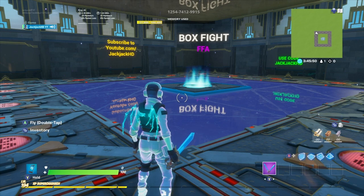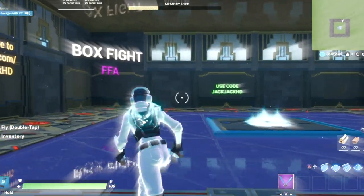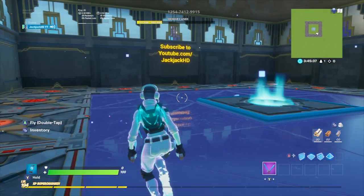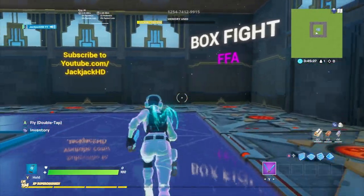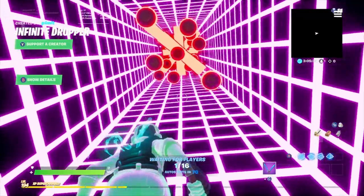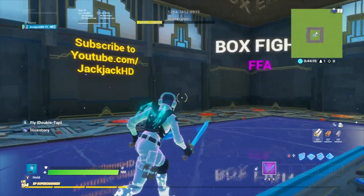Hey, what's up guys, Jack Jack here. Today I'm going to be showing you guys a quick tutorial on how to build a pregame lobby just like this. A pregame lobby is a place where people spawn when they join a creative island, and also where you spawn when a game ends. You might see a lot of pregame lobbies in featured islands, and it just makes your map a lot more professional.